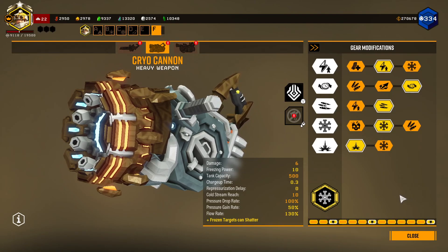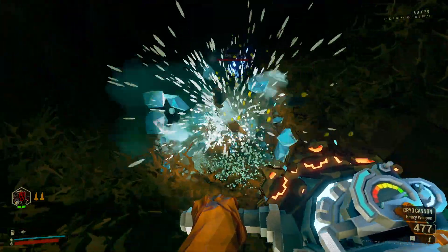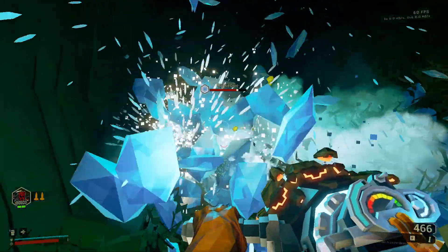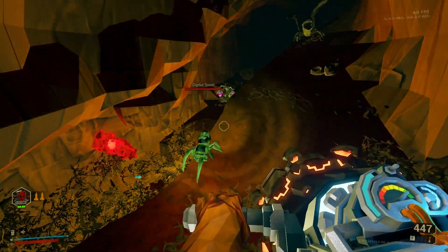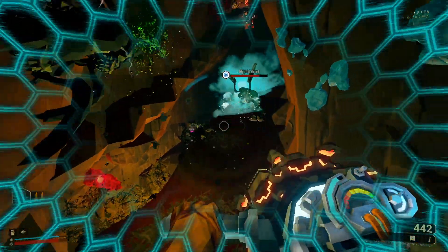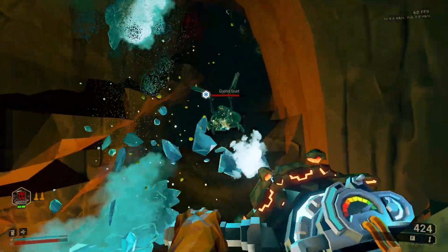Tuned Cooler gives an increase to freeze power and flow rate — which is effectively fire rate for this gun — while making the weapon regain pressure slower and take longer to spin up. It can be clunky, but if you're good at rationing your tank, it makes everything freeze and die a lot faster. It's good for firing in short bursts, but in a pinch the extra fire rate makes it better at freezing more resilient enemies.